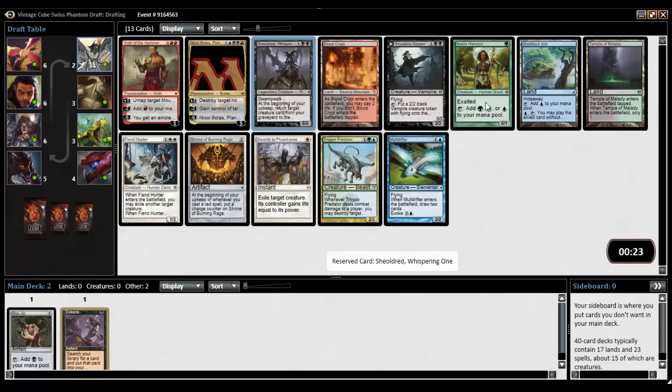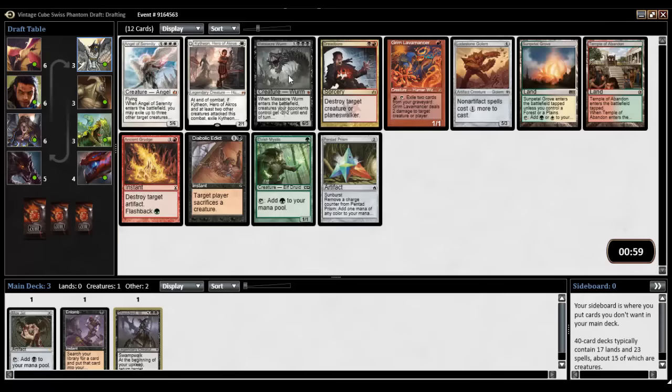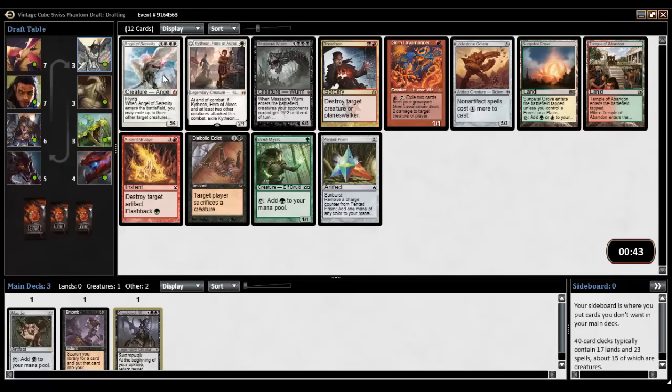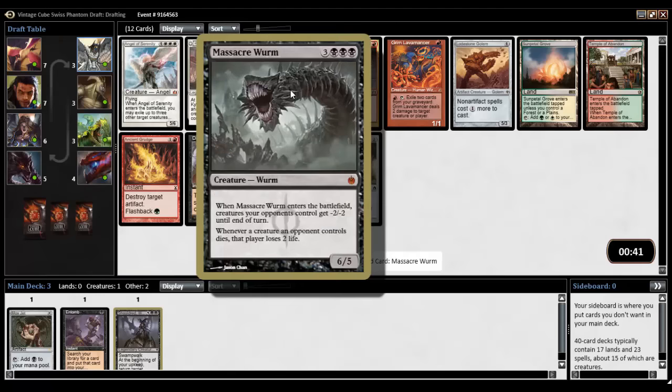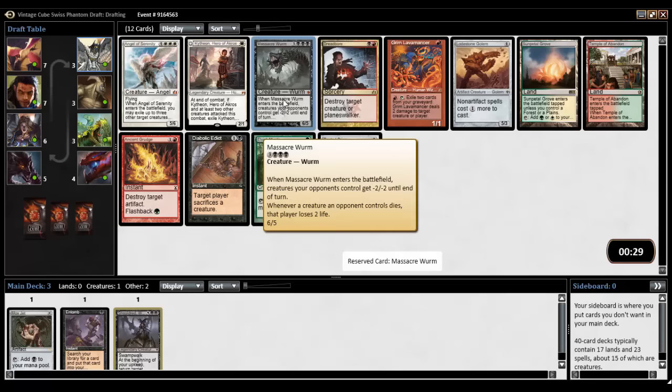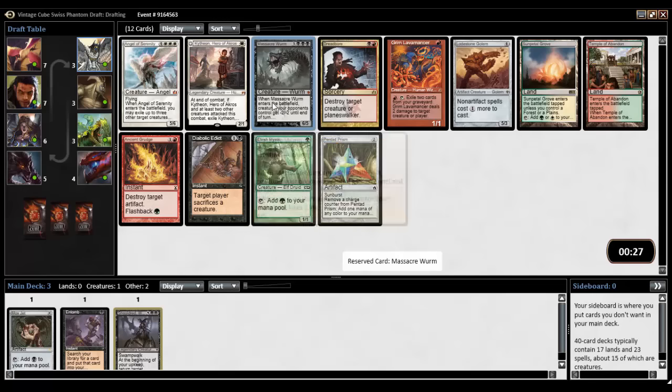And then she can reanimate more things. Angel of Serenity — you sort of reanimate, right? Because I can take things out of graveyards, and then when Angel dies, they go back to hand. Massacre Worm would be a good reanimation target. There is Diabolic Edict, which is just good removal. Let's take the Massacre Worm.